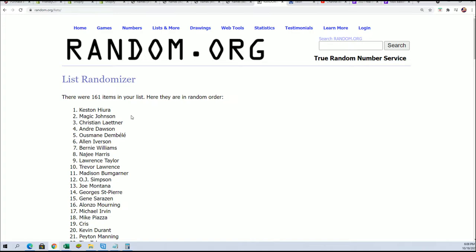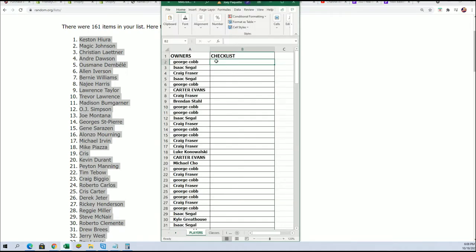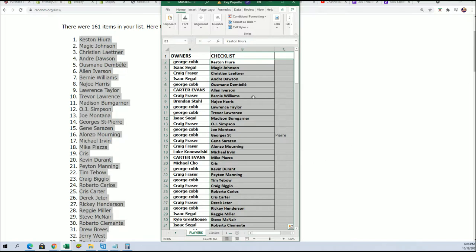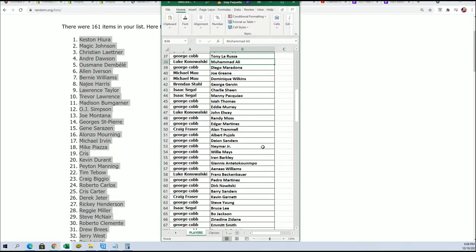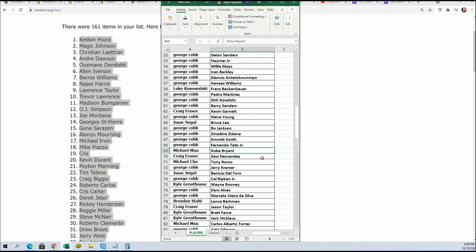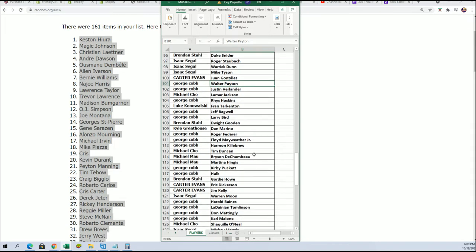Lucky number seven! Now you can see your players in Ultimate that you own. The random is finished. Brandon got the rookie running back Najee Harris. Peyton Manning for Craig. Muhammad Ali for Luke — so many big names to pull out of here. Neymar Jr., Willie Mays for George. Kobe Bryant for Michael M. Ronaldo for Isaac. Bay-Routh George. Walter Payton and Larry Bird for George.